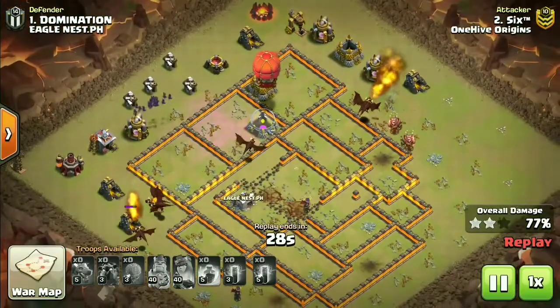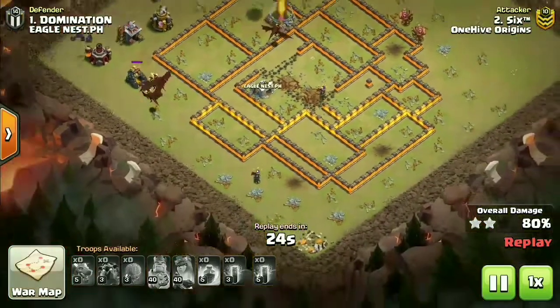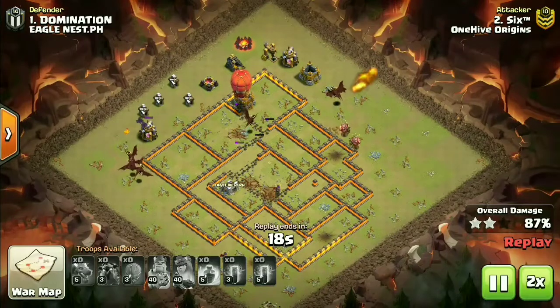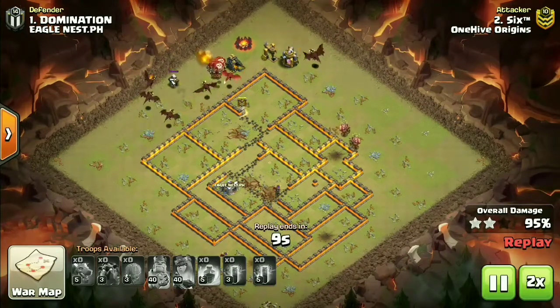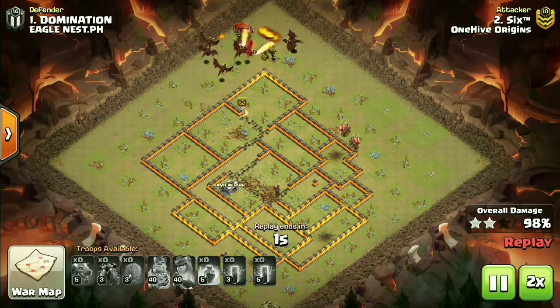On 2x speed, r6 had no issues picking off a three-star. The troll tesla would take some time, but these bats are super quick. We might have a new strategy video coming on this - various ways of using the drag bat. But let's keep that aside and move to the next attack.